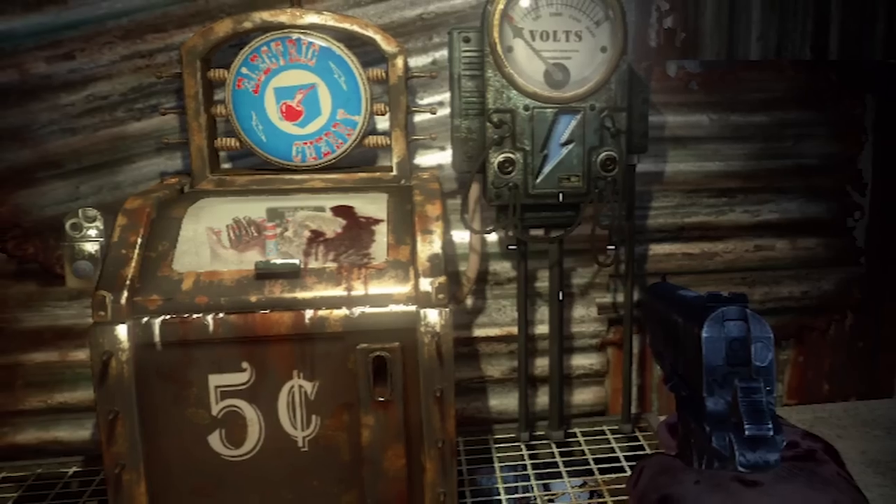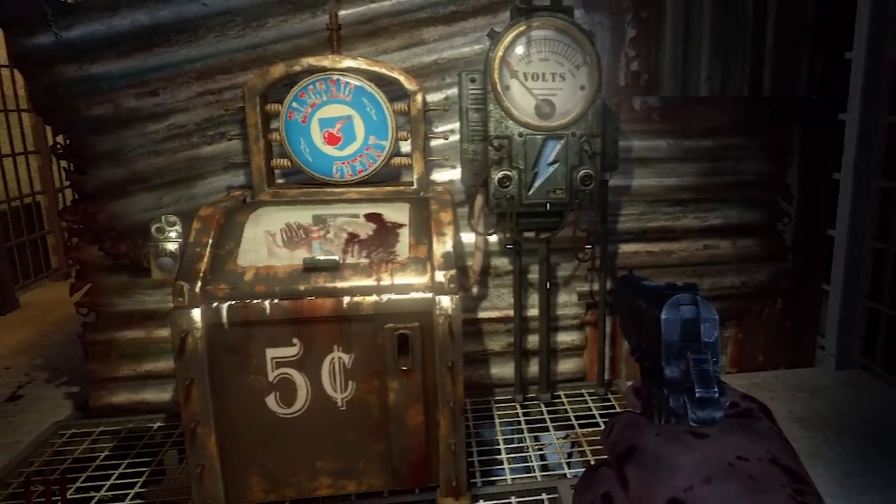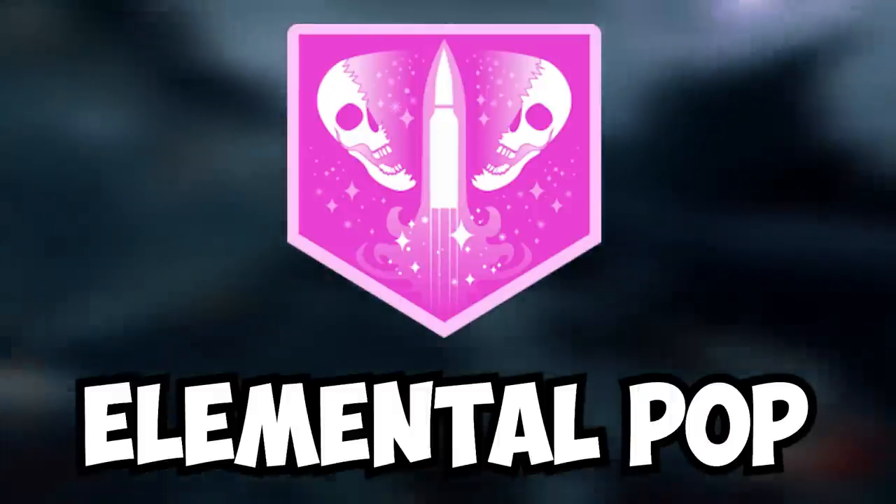Electric Cherry. Reload your gun and zap the zombies around you. The more bullets you have left in your gun, the more zombies get zapped. It's simple. It's enjoyable. 7.5 out of 10.